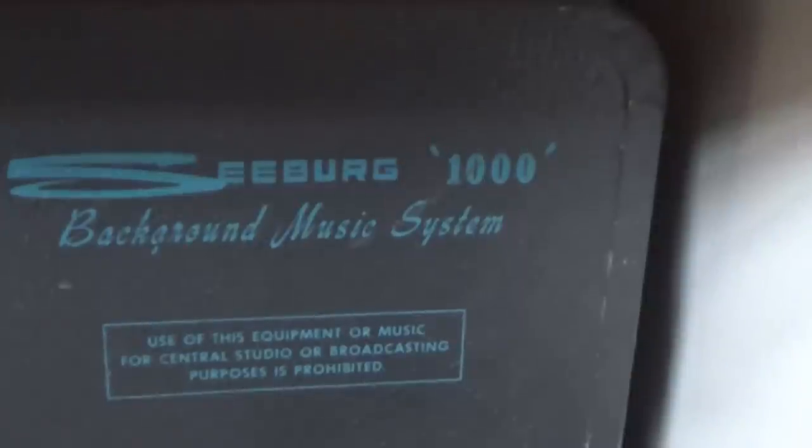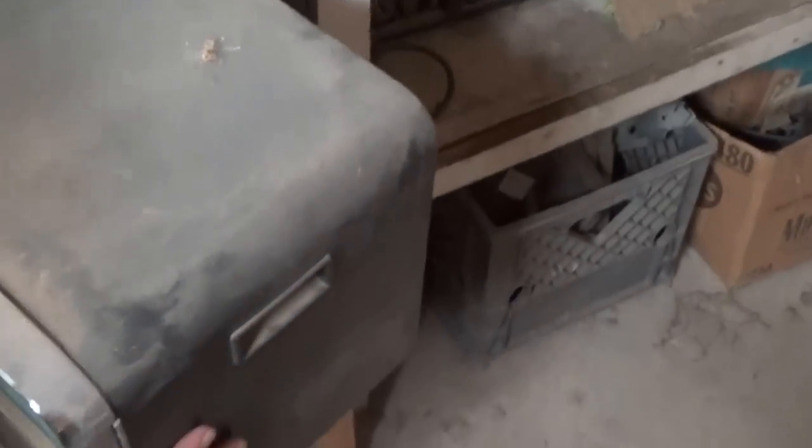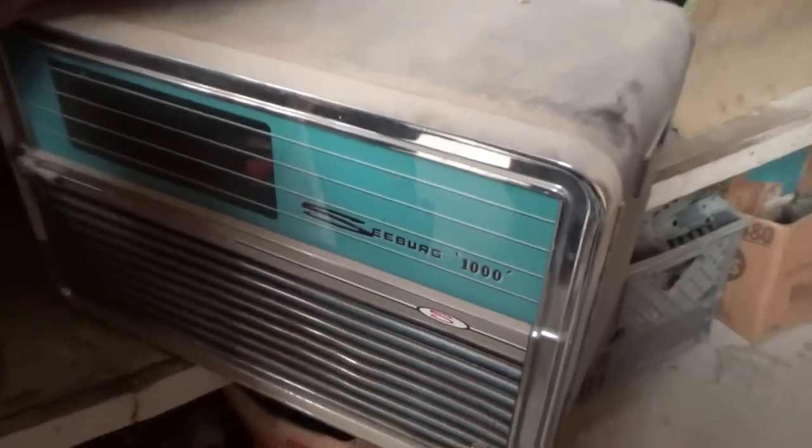As you can see, this is a Seeberg 1000. These were apparently taken out of a place in working condition. They played records — we're not exactly sure what RPM, but they were the big thick records for background music, must have been slow playing. They are in really nice shape. Looks like the records are still in that one. I'm leaning toward these being 16 RPM — that's where they got the long play. Nice shape all around — these background music systems.